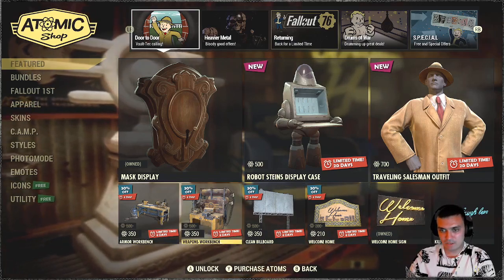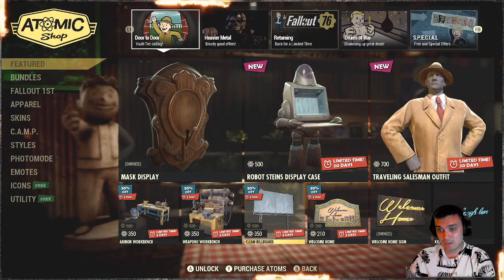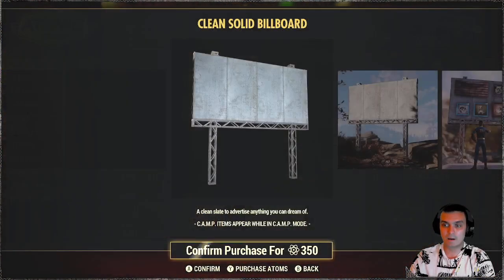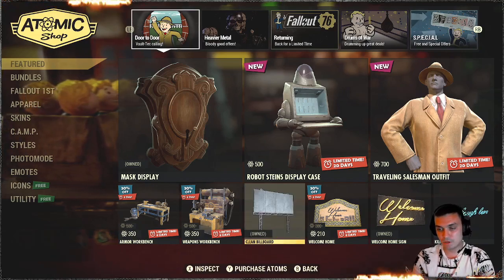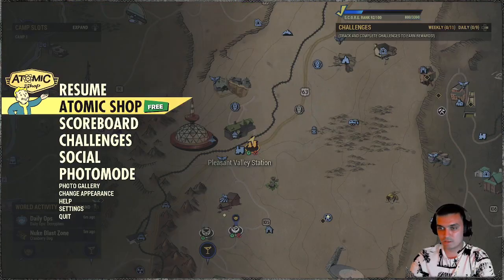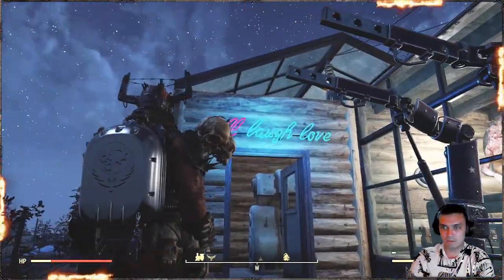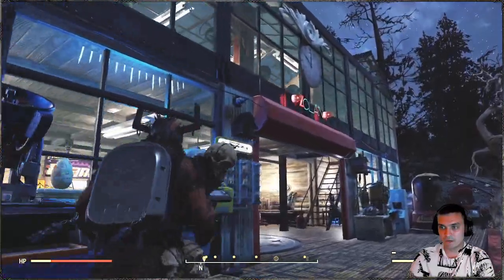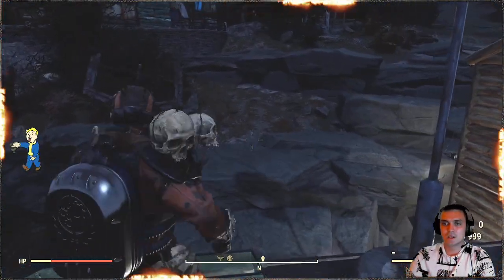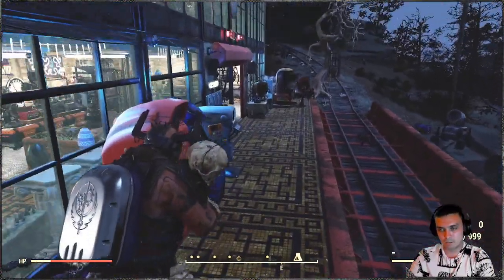Armor workbench, 30% discount on skins. I already have some. Clean billboard — yeah, I'm going to grab that one. It's pretty cool, it's all because it's clean, actually really nice. Welcome home and kill, laugh, love sign — I actually have them right now on my camp. Oh my god, I hate this location with all my heart. Let's continue.